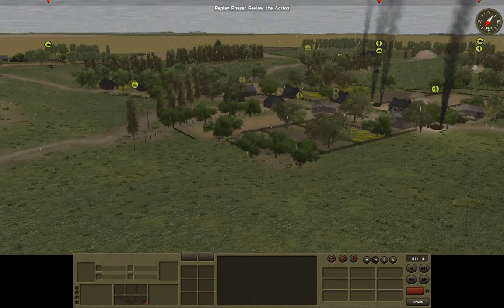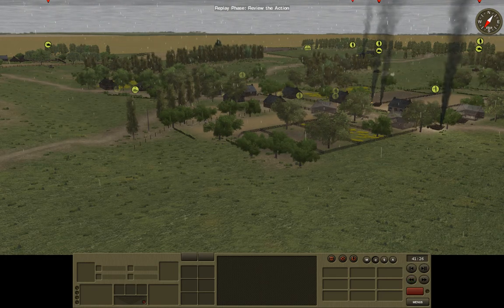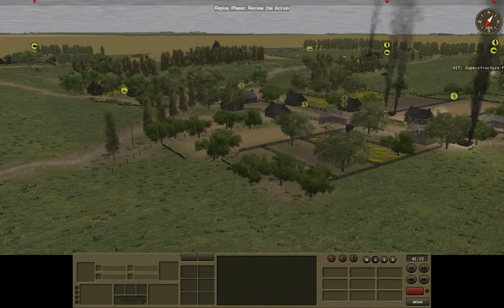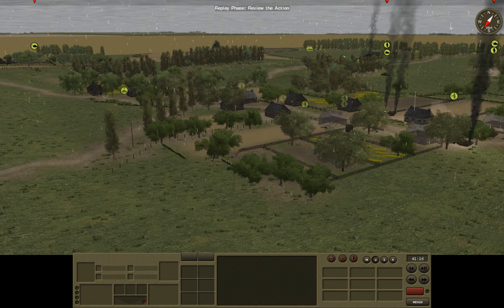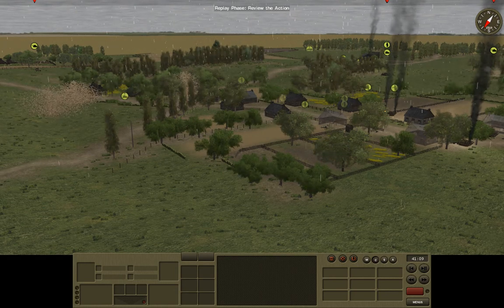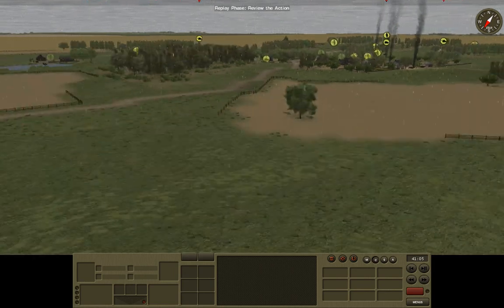These tanks over here are moving up. In the meantime, our 105s — our big guns — are dropping on the village, hopefully doing some damage. Those rounds are nothing to be sneezed at; they can get through buildings, I think. Hopefully that will do some damage there.